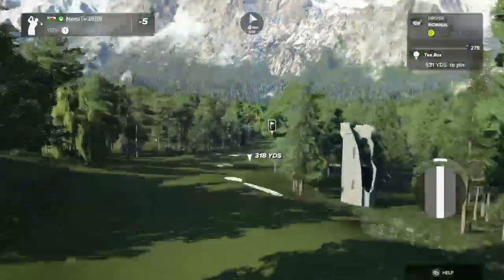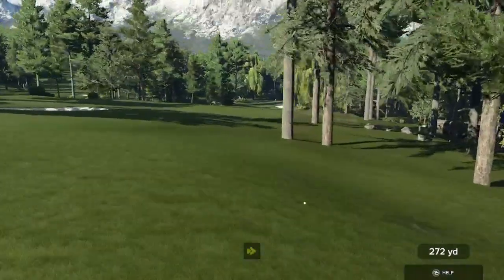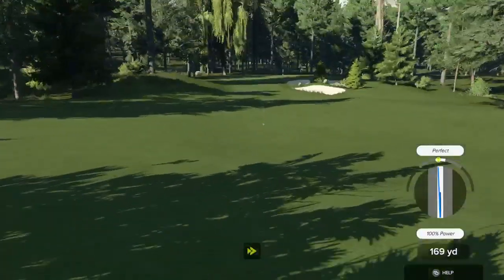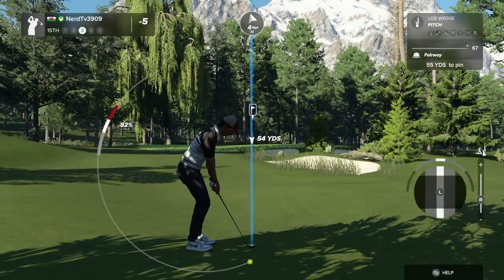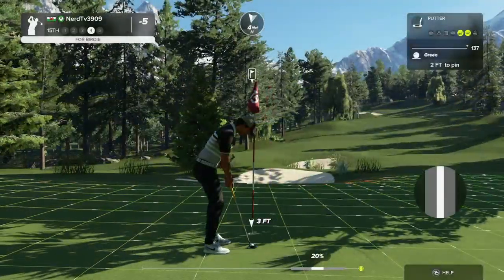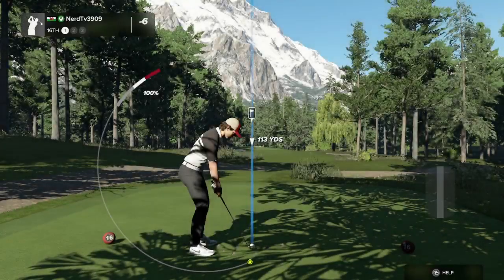Par five for this hole. We're in the deep stuff here. Okay, we're back in the fairway — that's good stuff, now let's hit the green. Good shot — this one's for birdie. Shaping up out here, that's birdie number six on the day.